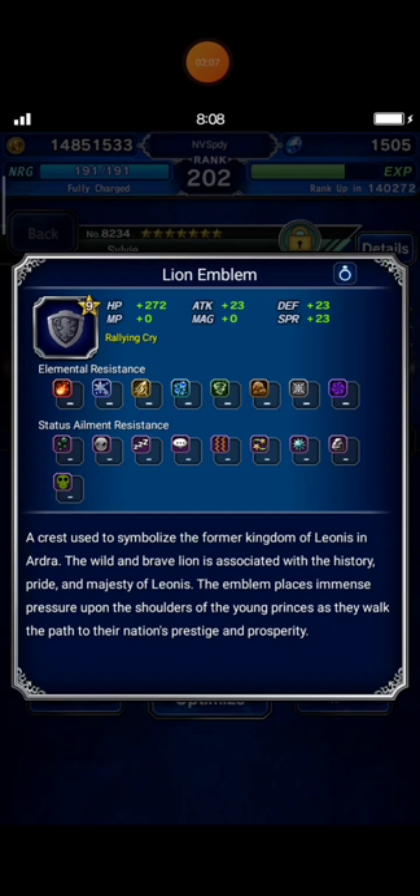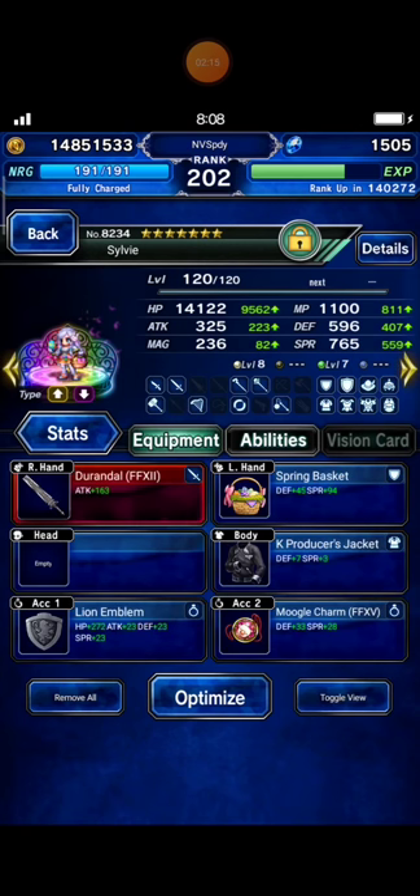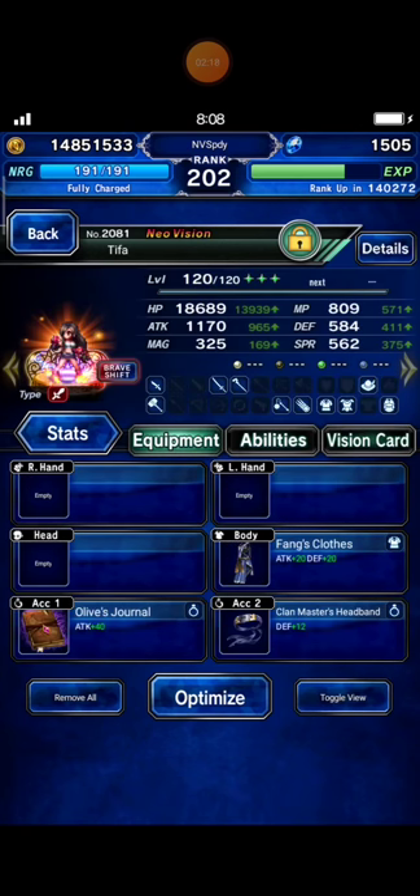And I equip the Lion Emblem. This is a TMR from Mon, that collab with War of the Visions unit. And I bring Tifa.